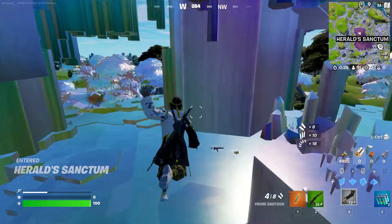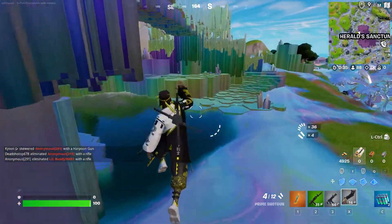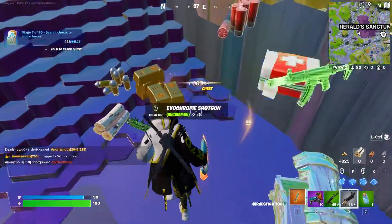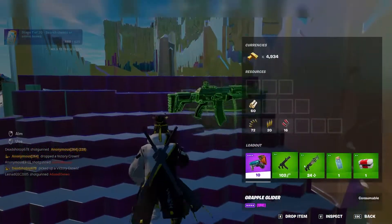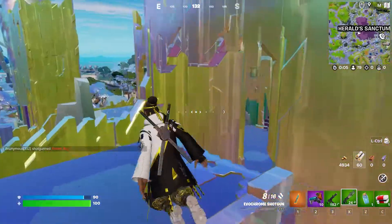I landed in the one spot that doesn't have a chest right here, but there are literally chests everywhere — you can walk about two feet and instantly find yourself one of these chrome chests. As you guys can see right here, I just found one of them, so all you need to do is go ahead and open it. And as you guys can see, I now have my green evochrome shotgun, so we're going to need to evolve this twice.